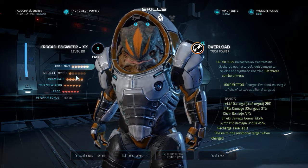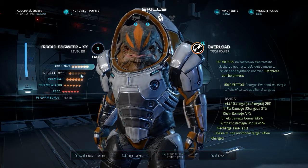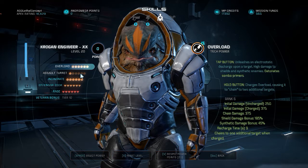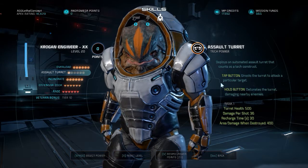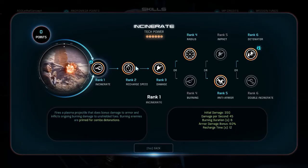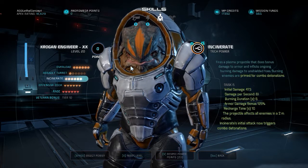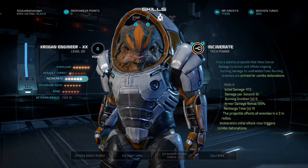That's really all I was thinking — it's just my thoughts and I thought I'd share it with you guys, just if you were having trouble or thinking about how to build your engineers, whether it's the Human Engineer or the Krogan Engineer. Long story short: Assault Turret to rank 5 for all engineers, having Overload at rank 3, and maxing your third skill — for Human Engineer that's Cryo Beam, for Krogan Engineer that's Incinerate to rank 6. I think that's really the most optimal way to build your engineer as of right now.